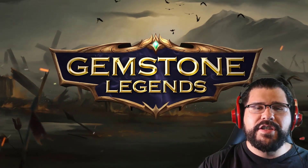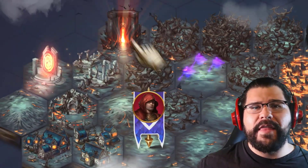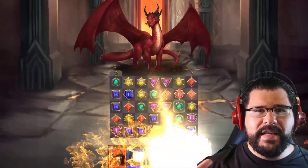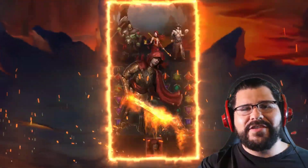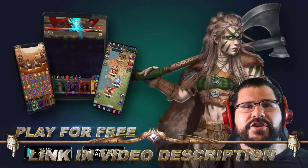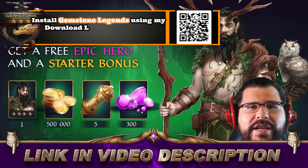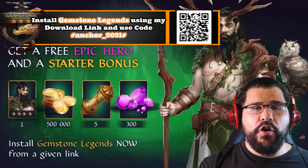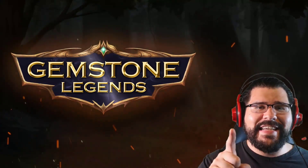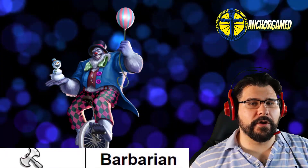This video is sponsored by Gemstone Legends, the brand new RPG strategy match-three game of the year. Empires and Puzzles players have been loving this because you can do diagonal moves so you don't get messed over by the board. You can take your three-star characters and bring them up to six stars, and you get equipment you can throw on every single person to make them even stronger. Download Gemstone Legends — click the link in the description and type in promo code hashtag anchor underscore 2021 hashtag to get a free epic starter bonus: an epic hero, 500 gold, five gold scrolls, and 300 gems.